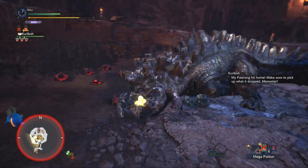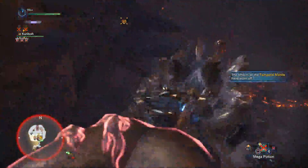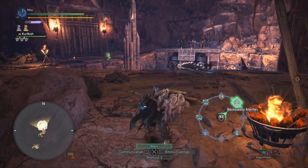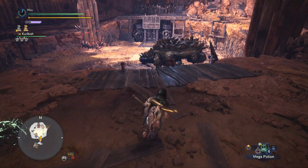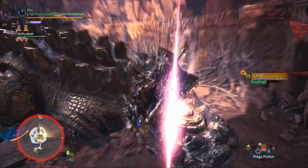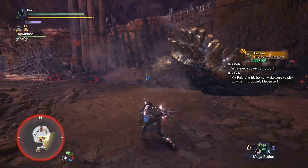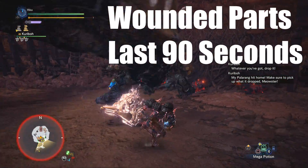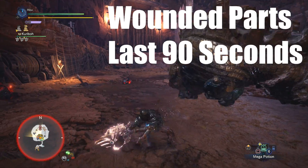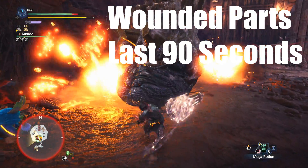With the Temporal Mantle equipped, you'll auto-dodge most attacks while latched on and stay latched on even after dodging, which is very handy against enraged monsters that attack often. Everyone's opening attack at the start of the fight should almost always be the Clutch Claw weapon attack — strap on Rock Steady or have Earplugs, clutch claw their face, and do your free weapon attack as they roar to start the battle for more damage. A wounded body part stays wounded for 90 seconds, so you and your teammates have to actively reapply it throughout a fight.